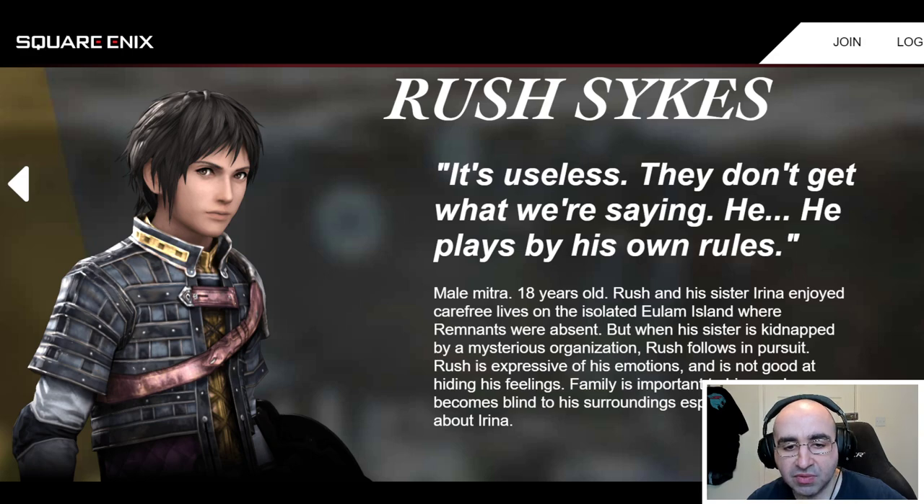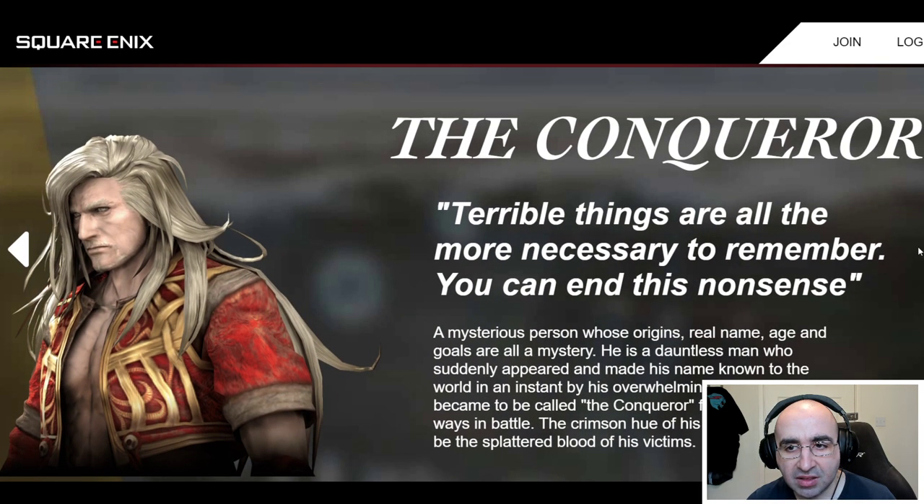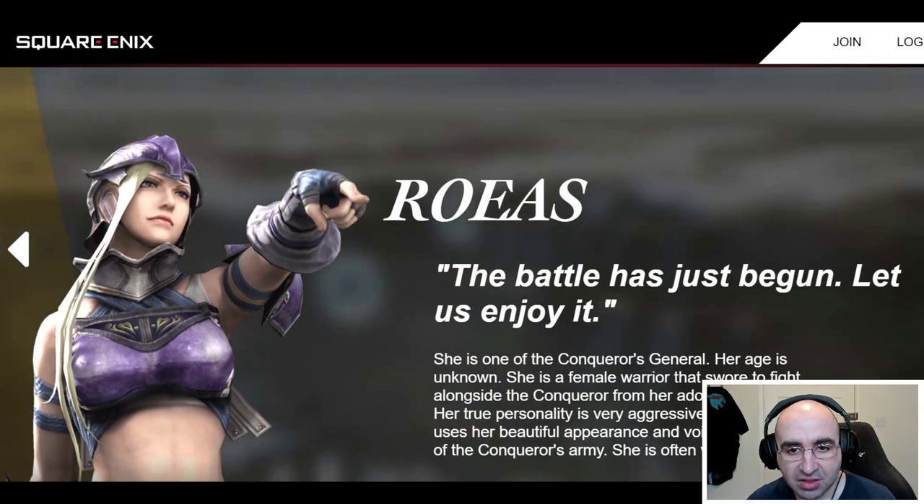Rush is expressive of emotions and is not good at hiding his feelings — he wears his heart on his sleeve, basically. There is a breakdown of each of the characters, including his sister and the Conqueror, and so on.